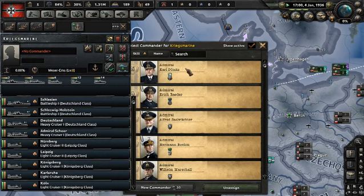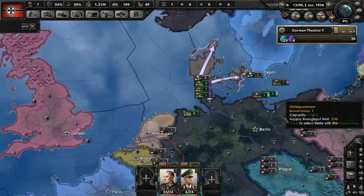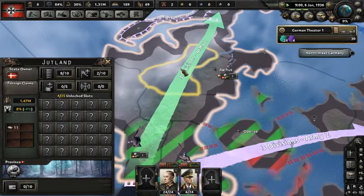I'll put them all together under this commander for now because we're not going to be doing any naval battles for a while — unless the UK invites France, France joins the allies, and they try to push and hit me. If we look at Denmark's stats, they only have four to six units, seven ships, 42 planes, and not a lot of manpower.